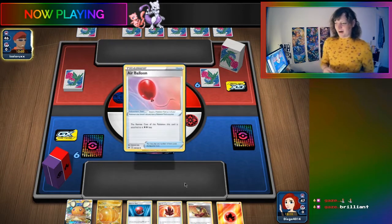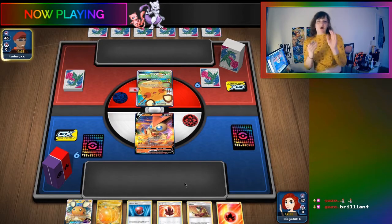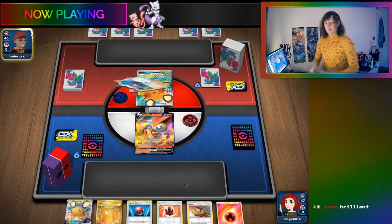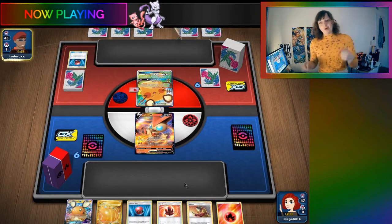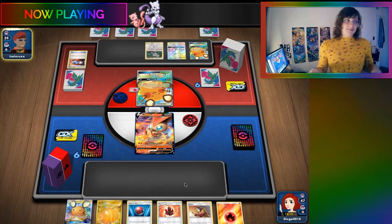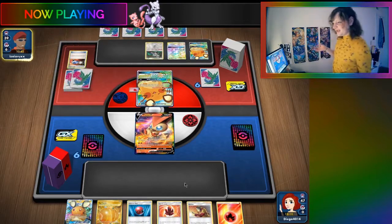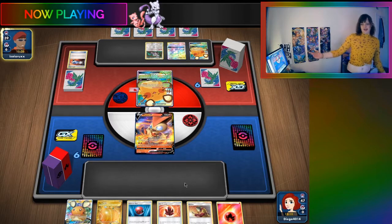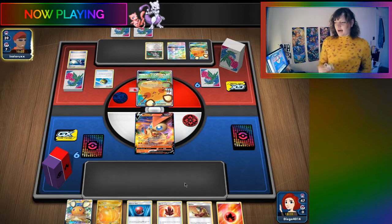The streamer thinks the Omastar in Eternatus idea is very smart. When does Eternatus lose? It loses when you have a small bench. So when you have Omastar, you win when you have a small bench. Then when you get the VMAX ability and the big bench, you can discard the Omastar and you're winning again. It makes the losing situation a winning situation. Seaside's on to something - play Omastar in Eternatus.